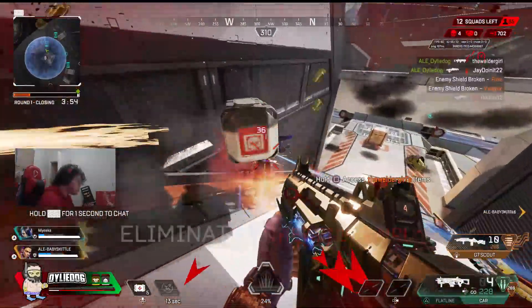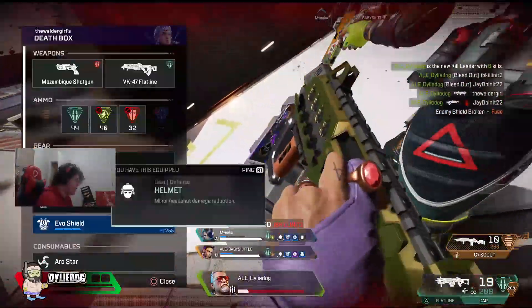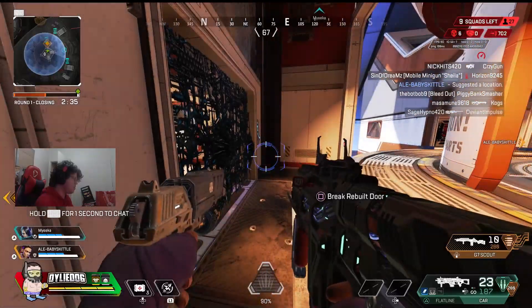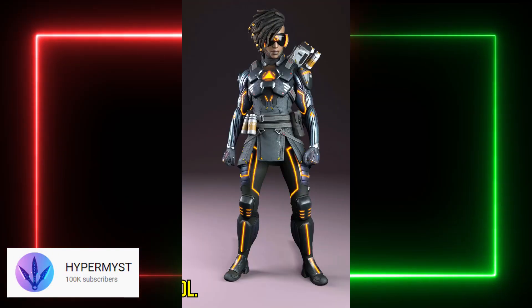Now with this sale, we'll actually be getting some new skins and not recolors, which I think is an absolute miracle. But nonetheless, in case you did miss it, we'll be getting legendary skins for Loba, Revenant, Bangalore, and Vantage.